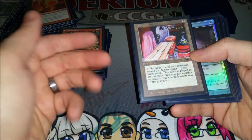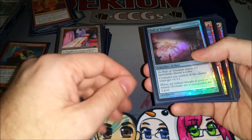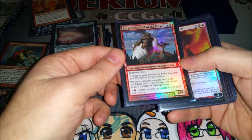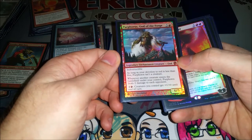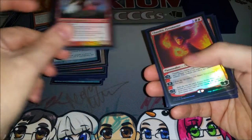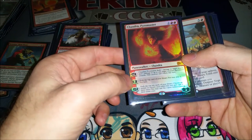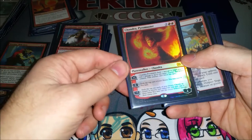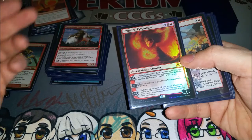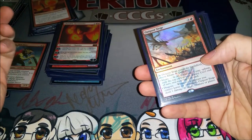Ashnod's Altar makes mana and is a sack outlet. Hall of Triumph pumps my creatures — it's kind of a nonbo with Skullclamp but it's okay. Purphoros — if you have him on the field with Krenko active everybody has a bad day; can definitely kill people quickly. Chandra is basically here for the zero ability to get pseudo card draw. You occasionally tick her up, but you don't really want to ultimate her because there aren't many non-X spells you'd want to copy a bunch of times, and you can't copy the X spells.